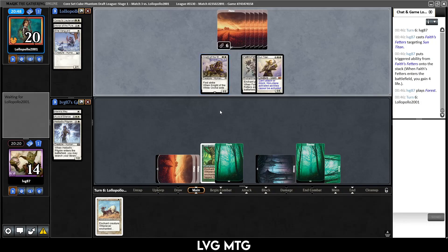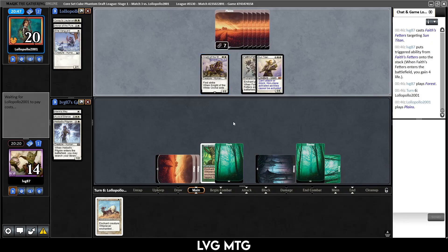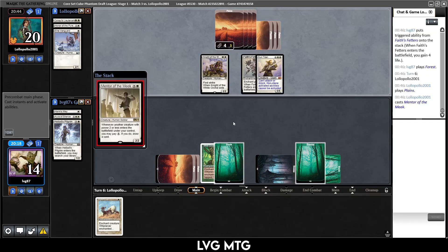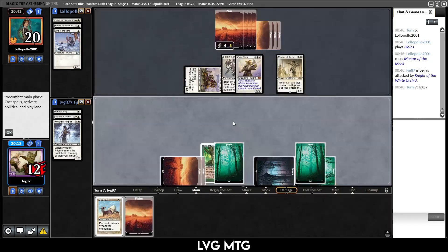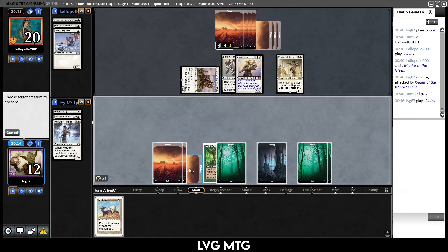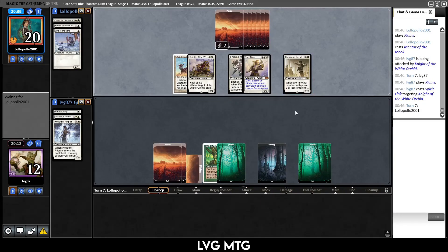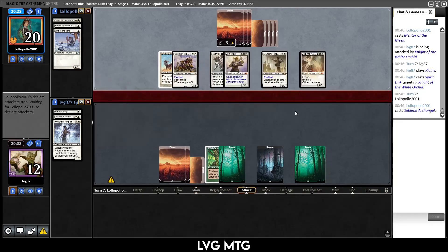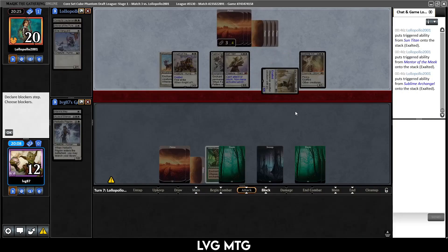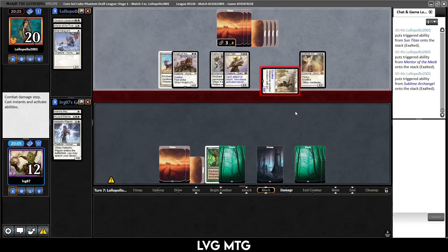Mentor of the Meek — Mentor is annoying; they start drawing more cards. Draw another Plains — I think I have to do this now, so we only take two a turn instead of four. That boy is going to do a number on us — we don't have a removal spell for it. We take six this turn.